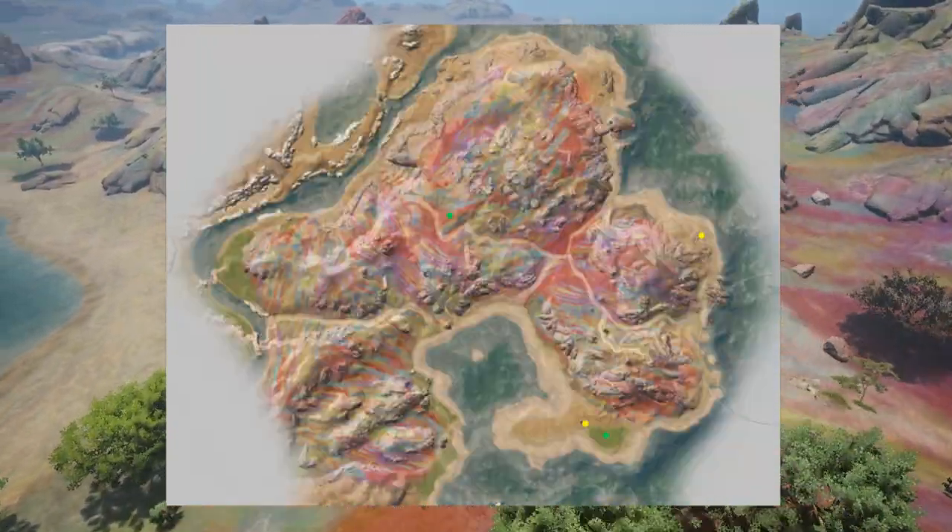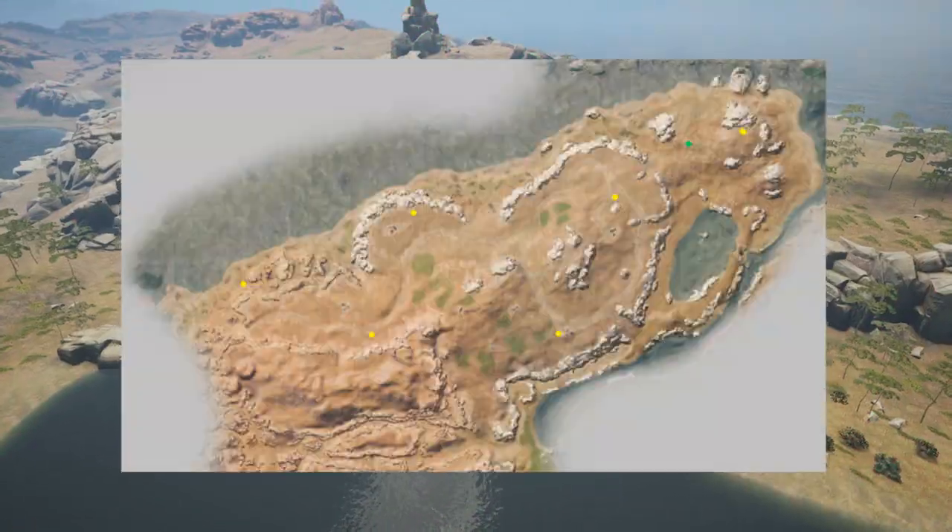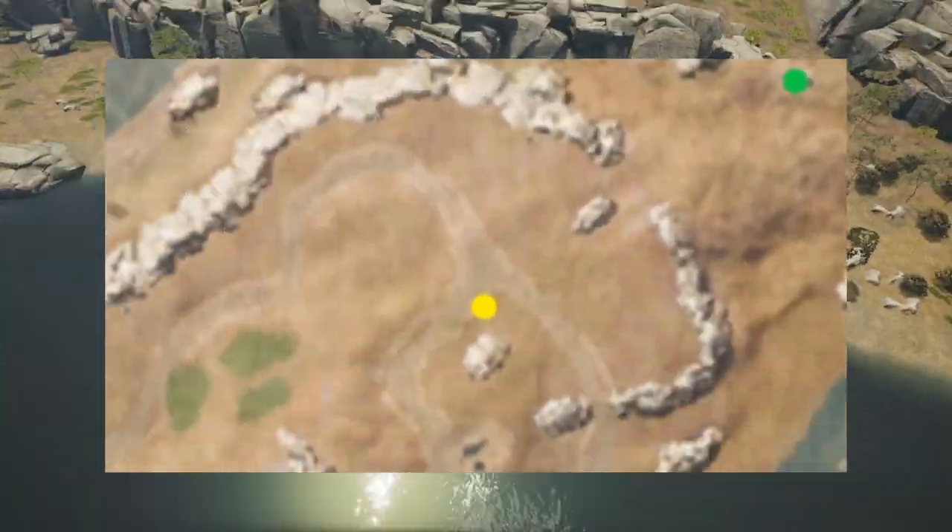Rainbow Hills offers a berry bush and a burrow, plus another burrow and another bush. Rockwell Hills offers burrows and a bush up north, with more burrows going down southwest.